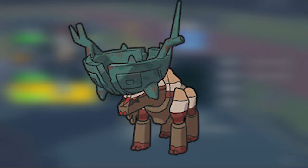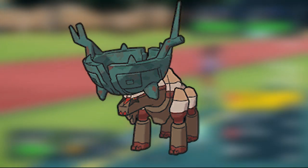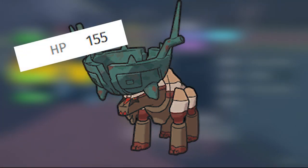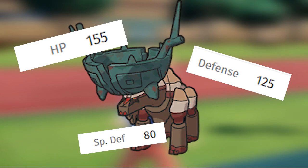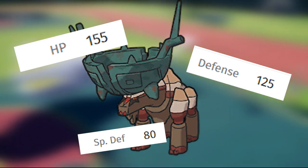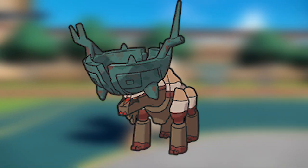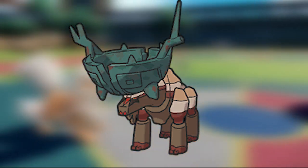Our last honorable mention is Ting-Lu, the OHKO machine with Fissure. I've clicked Fissure 90 times and I think I've hit it once. But all jokes aside, this mon refuses to die. With 155 HP, 125 Defense, and 80 Special Defense, Ting-Lu is a bulky, annoying monster. Paired with its Vessel of Ruin ability lowering the Special Attack of all Pokemon on the field, you can slap an Assault Vest on this Pokemon and it will stay on the field for the whole match.